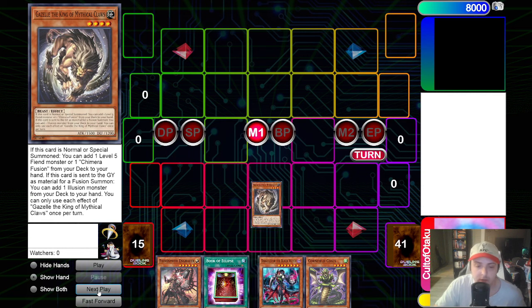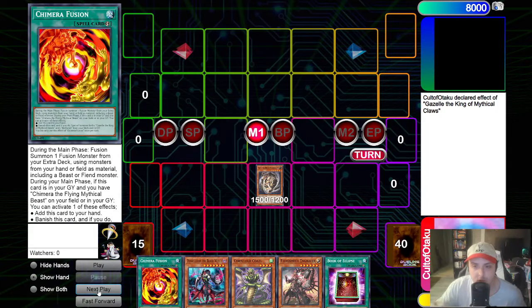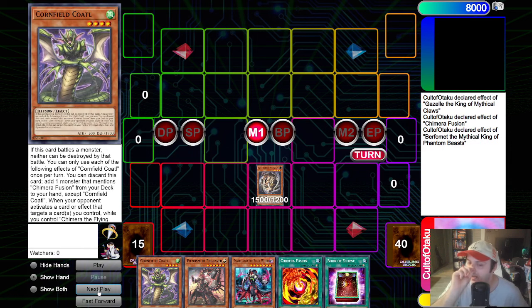I always think that turboing to Chimera Fusion as quick as possible is the best way to do it, because that way you can fuse twice and get resources in the graveyard. So to start, we are just going to normal summon Gazelle, use Gazelle's effect, add the Chimera Fusion. This is where our opponent activates Droll and Lockbird - and for the rest of this combo, they only had Droll and Lockbird, no other hand traps. From this point, we can't add any more cards to our hand for the rest of this turn. We can't get to the Azamina cards because Deception has to add, so we are going to activate Chimera Fusion.